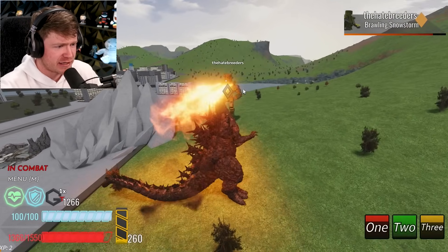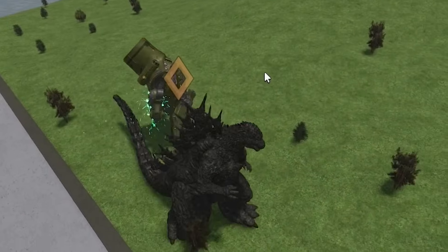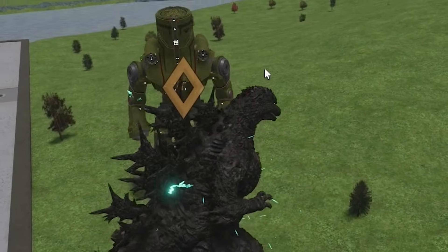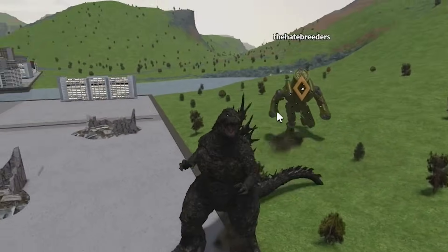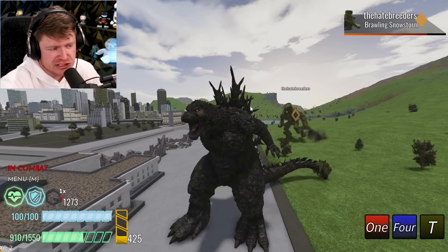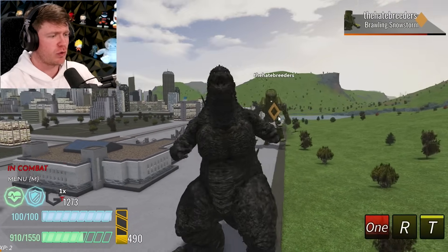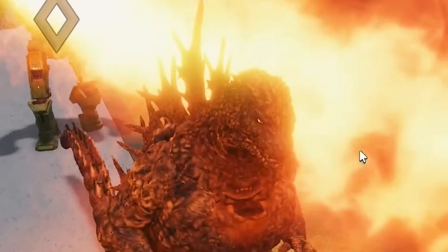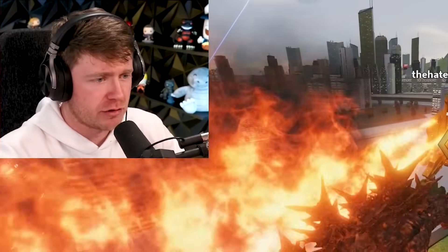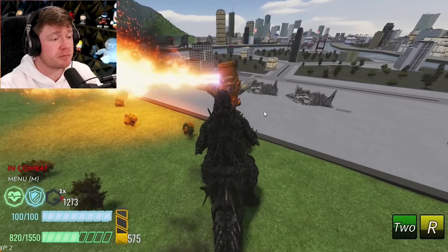I feel like Cherno Alpha in this game has so many moves that if you hit him, it's pretty hard to get hit as Cherno Alpha. By the way, that's the T move — you can kind of use that to not get hit. Press R and you got that beautiful Godzilla Minus One roar. You still get hit though, don't get it twisted.